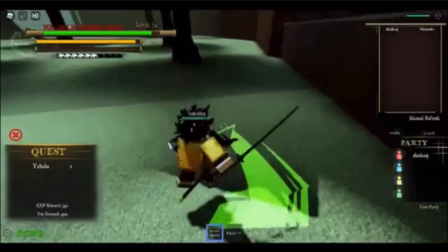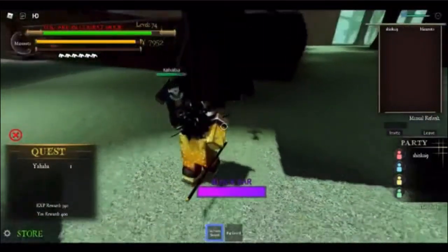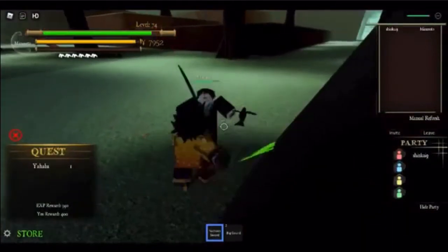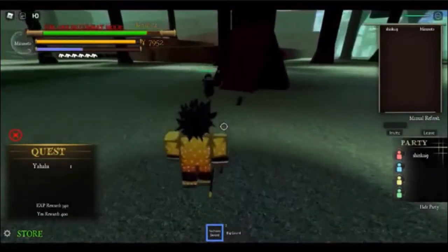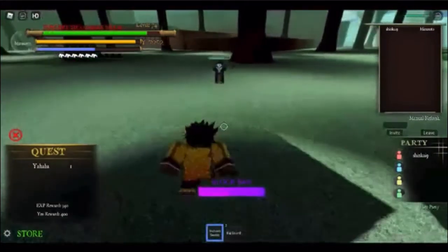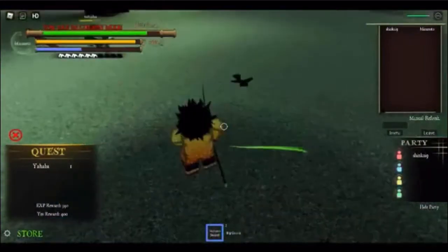When you see arrows arising from Yahaba, make sure to block that attack or it's going to do a lot of damage. If you have any attacks that can get you close to Yahaba, make sure you use them and use them wisely.